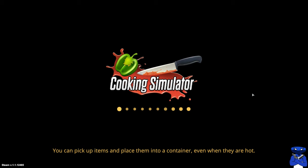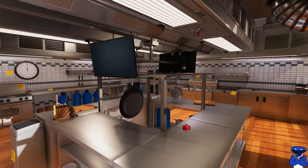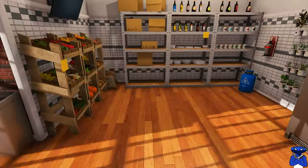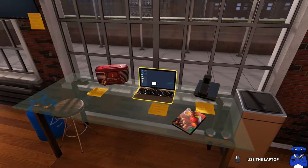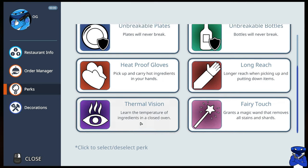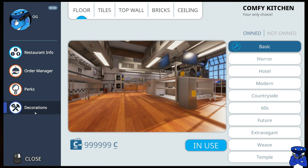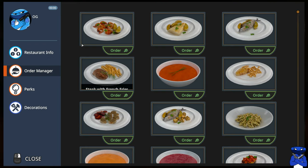We're gonna enter sandbox mode right now and start with our very first recipe. When you come into the game there are two ways to play — story mode or sandbox mode. Sandbox mode automatically gives you everything, so we're gonna use that for the purposes of this video. You have restaurant info and so on. We're gonna start with the very first recipe: fried shrimp.